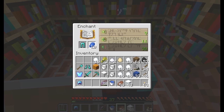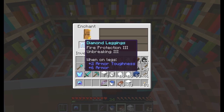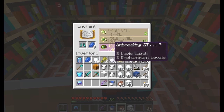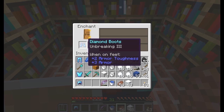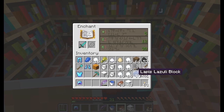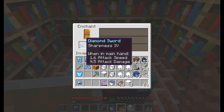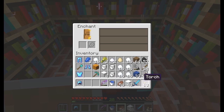Now for my trousers — fire protection, definitely, and it's more durable, doesn't break as easily. Now for my sword — sharpness, definitely. That means more damage, and I'll certainly need it where I'm going.